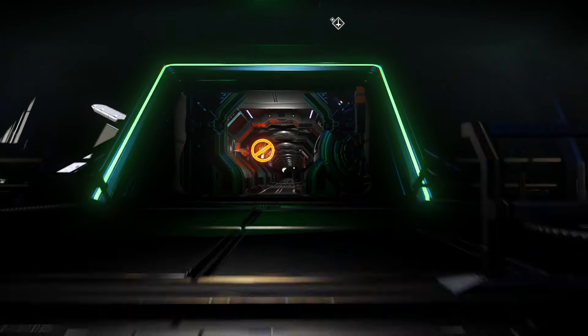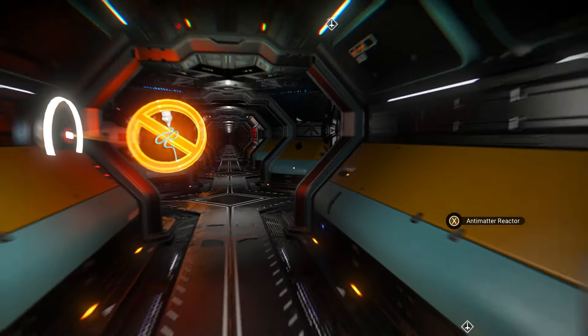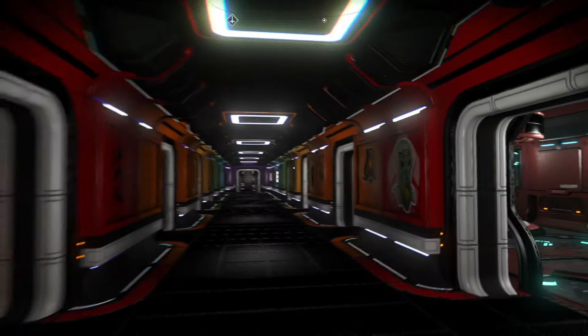Okay, so we have our bridge of course. Our anti-matter reactor. Save point. Our downstairs corridor is more or less as it was but with some new rooms.